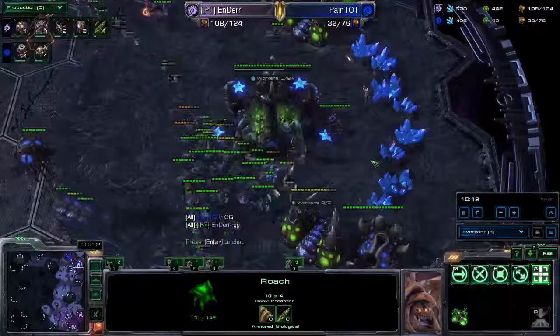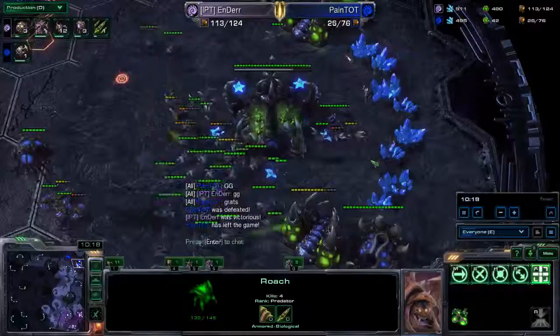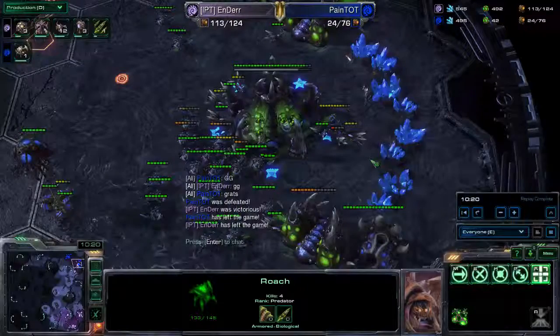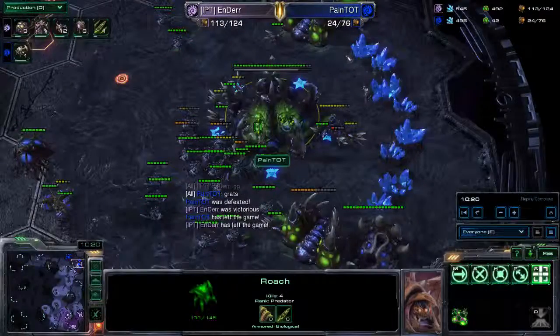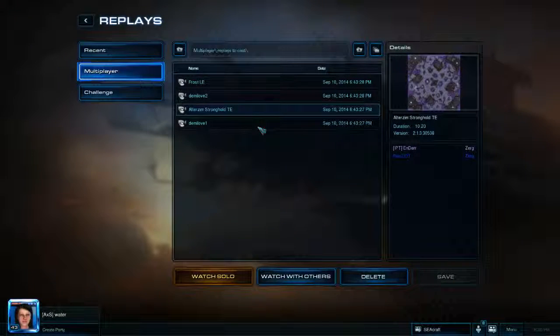Ender takes it decisively. Ender with the clutch hold — decisive 2-0. The clutch hold on the Queens was absolutely brilliant. Very nicely done. Ender takes that series 2-0 against Payne in round 2 there. Thanks for watching — we'll be back with the next series shortly.